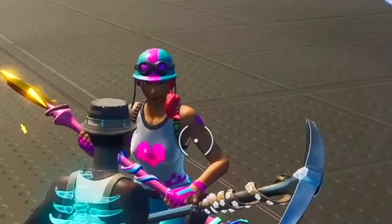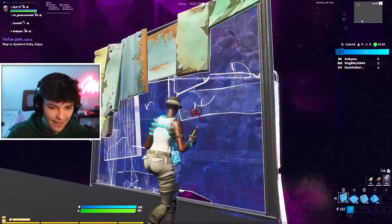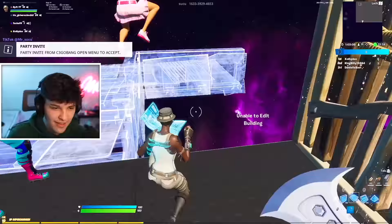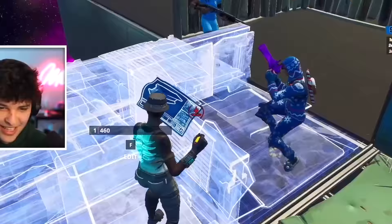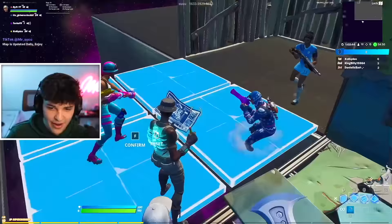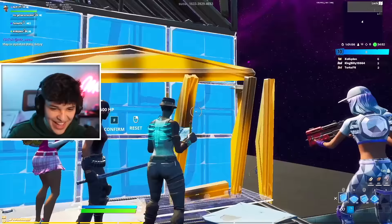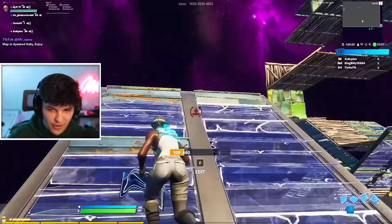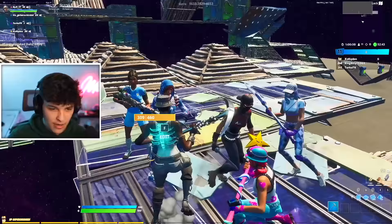Kids start begging for friend requests: 'Can you accept my friend request please?' One says he's going to call his brother. I make something invisible again and they freak out: 'It's actually him!' More kids want to float, asking 'Follow me!' I ask if they're subscribed to my YouTube channel, and one says he's been subbed since 200K.